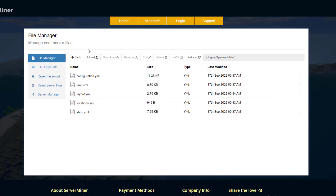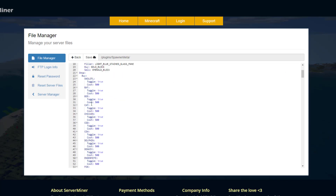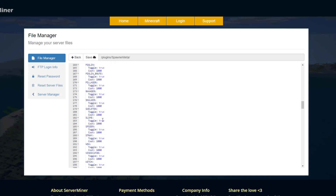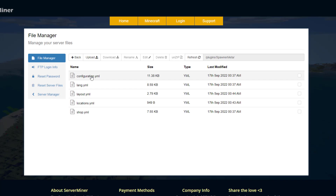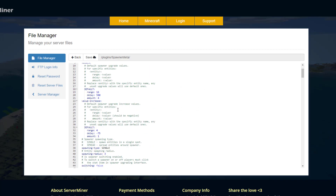Let's see how it works in the config file. Here we are in the SpawnerMeta control panel and there are quite a few YML files. Most of these you don't need to touch — the language file just has the text that appears, the layout of the GUI, the locations of the spawners. The shop is where you can set the prices for each of the different animals and whether you're able to buy them. You can toggle them off if you want.